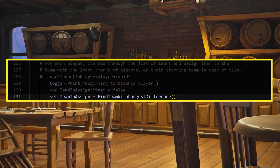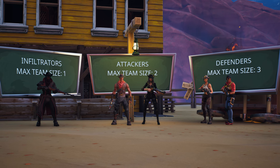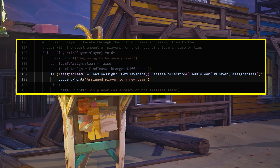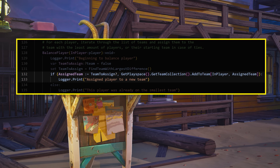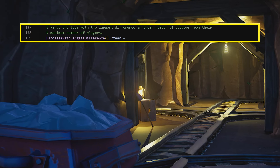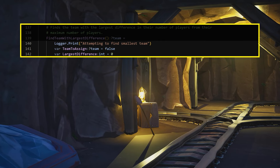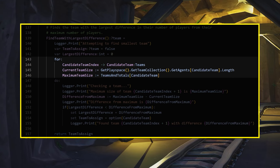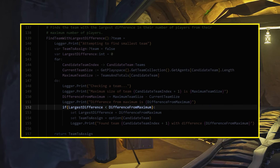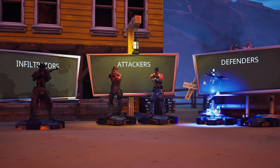You'll create that method soon, but first finish BalancePlayer. The algorithm sorts players on the fundamental notion that a player should be placed on a team with the largest difference between their maximum and current players. For example, if the infiltrators have one player, attackers two, and defenders two, based on their maximum player numbers, the player should be balanced on the defender's team. If a team has a larger difference than the team the player was first assigned when they joined, place them on that team; if not, leave them on the team they were already assigned. Now create your FindTeamWithLargestDifference function. This function returns the team to assign for your BalanceTeam method to utilize. Create the optional variable team to assign, and an integer variable to store the largest difference between current and maximum team sizes. Next, create a for loop — for every team, get a current and maximum team size and find the difference between those values. If that difference is larger than any found before, that is the team to assign the player to. After that runs for every team, the function returns the team to assign. That finishes off the algorithm, and balancing players should work perfectly.